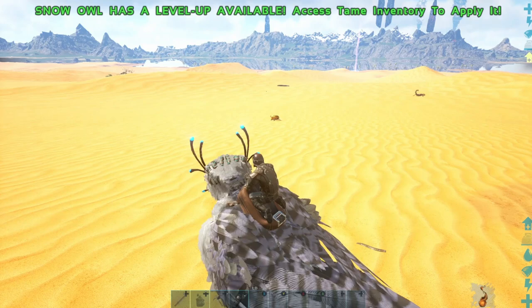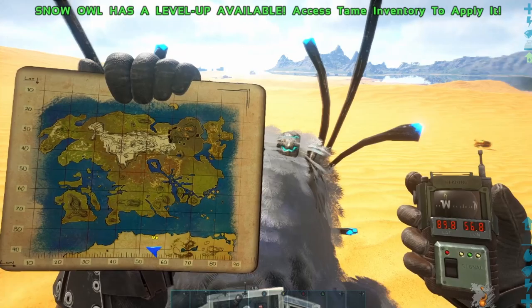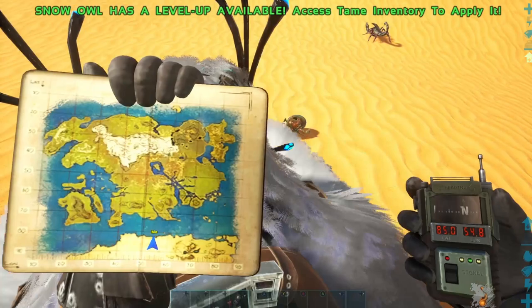We're at the first location and it is right here at 89.8 and 56.8. There's two dung beetles over here — there's one right there and then one right there.